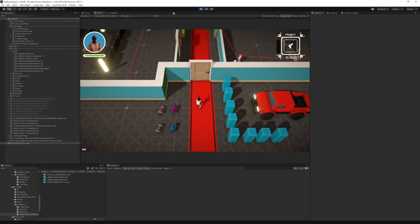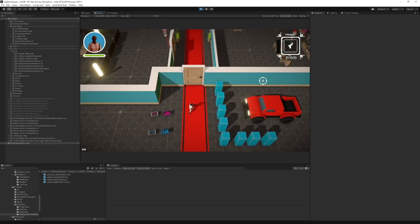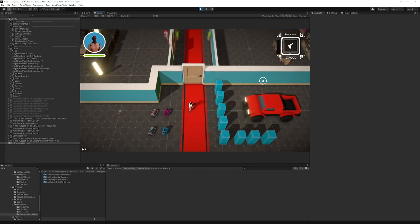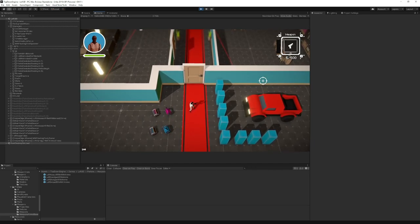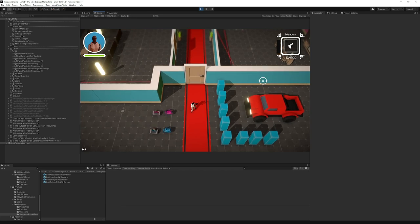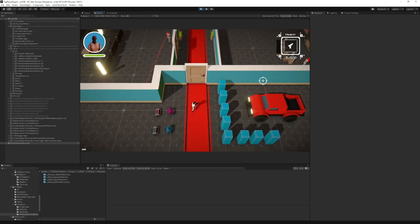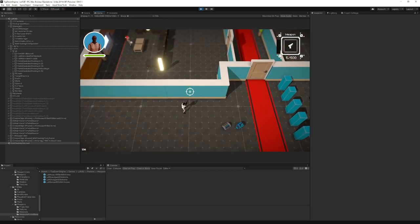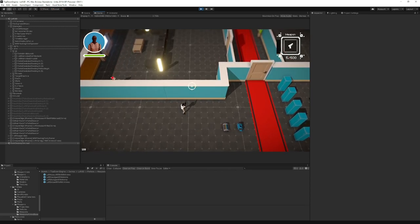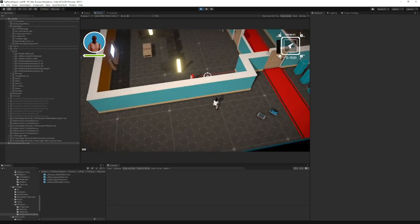The first thing I want to show you is a new ability added in 2.0 — the one that got requested the most. When I created the Top Down Engine, it was designed to handle purely top-down action games — think Binding of Isaac, Hotline Miami, Helldivers — where the camera angle is more or less static. People wanted to be able to rotate the camera, maybe for an isometric game. Now you can.